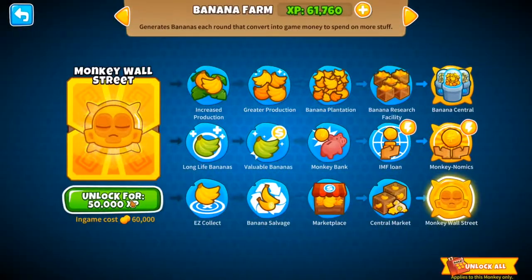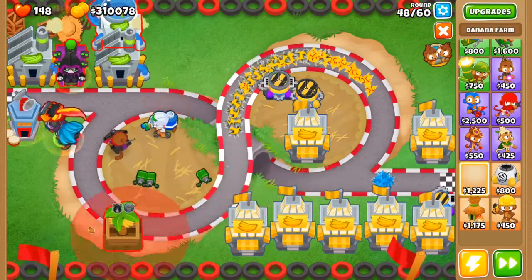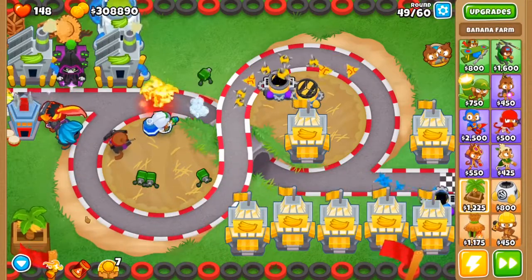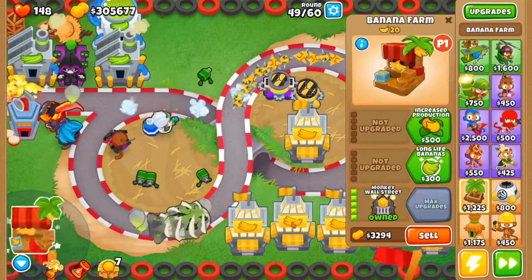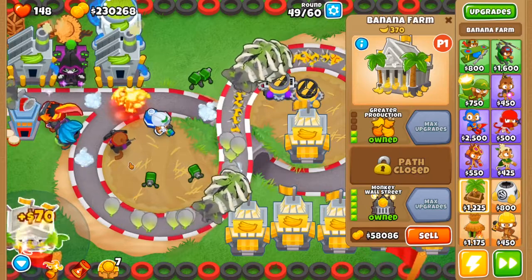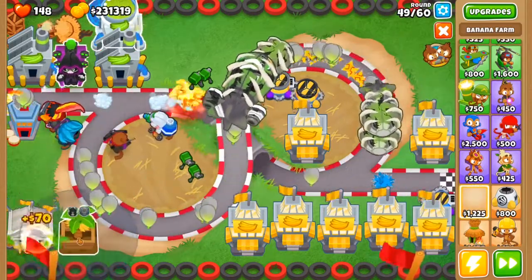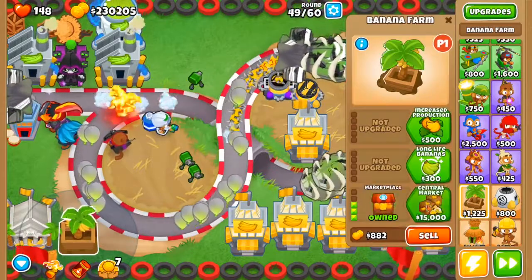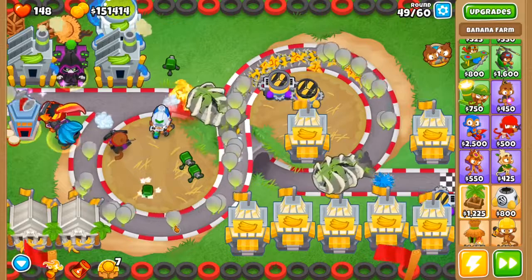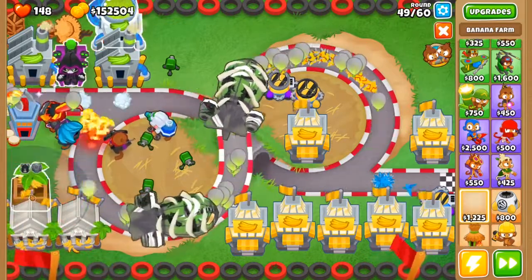Okay, I want to quickly get Monkey Wall Street. Should I get a Monkey Wall Street? I think I should. This corner where I just placed a banana farm is going to be my Monkey Wall Street farm. Monkey Wall Street is probably like the worst tier 5 banana farm — I mean, it's only 60,000 to get it, while the Monkeynomics are like 100,000.